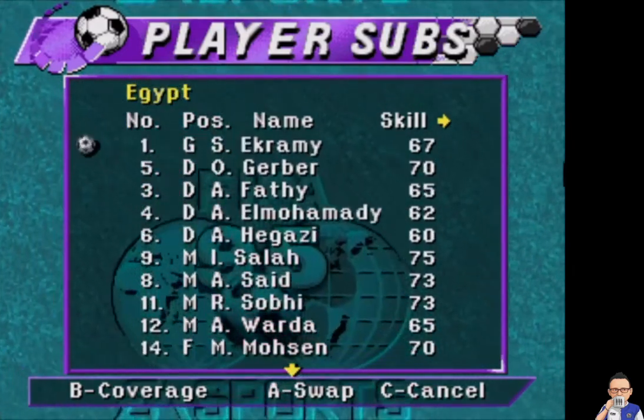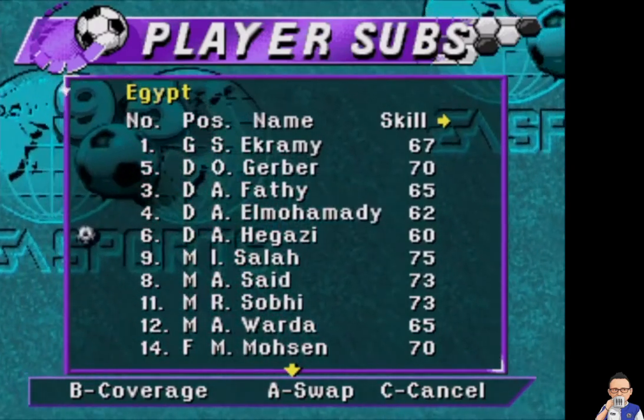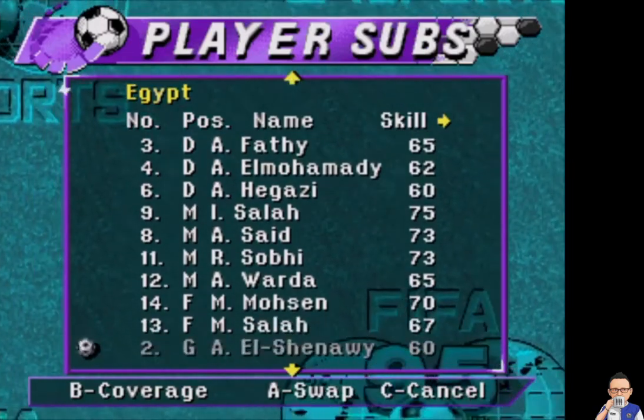As for Egypt: Ikrami Ingold, Gerber, Fatih, Elhamadi, Hegazi, Ay Salah, Saeed, Subiri, Warda, Mawson and Mo Salah up front.